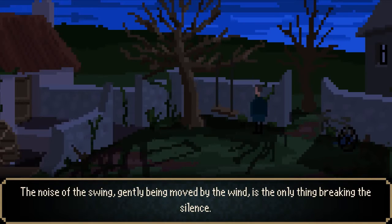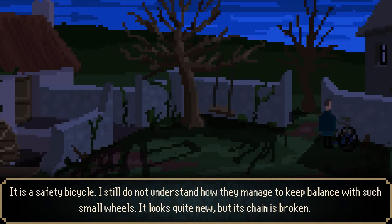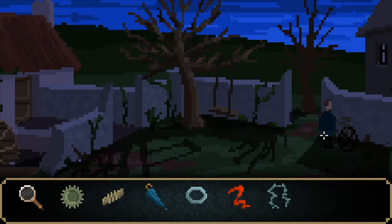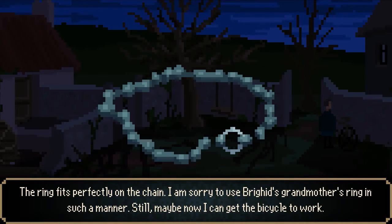What the hell's this? Kieran's swing, I guess — the noise of the swing gently moved by the wind is the only thing breaking the silence. What's this? It's a safety bicycle — small wheel, looks quite new but its chain is broken. If something's broken I can take it — maybe I can fix it. The ring! It's like an extra link. I'm sorry to use Brigid's grandmother's ring in such a manner. Maybe now I can get the bicycle to work. The tires are too threadbare to ride safely, but at least the chain rotates.